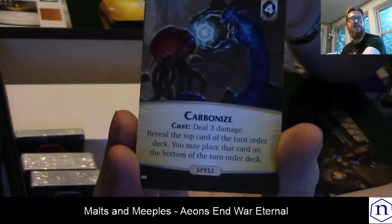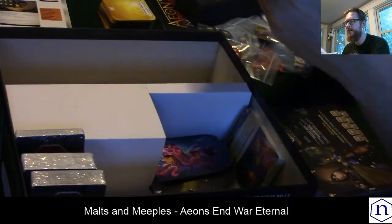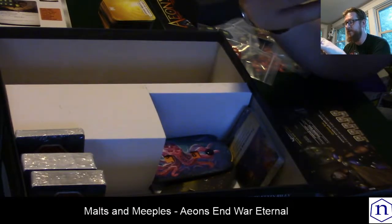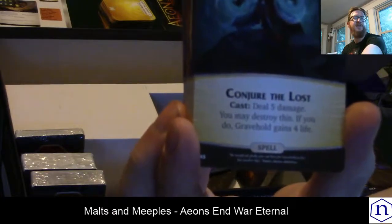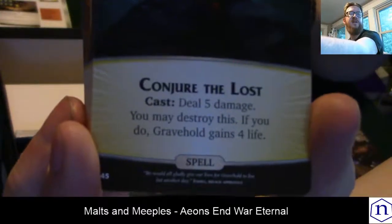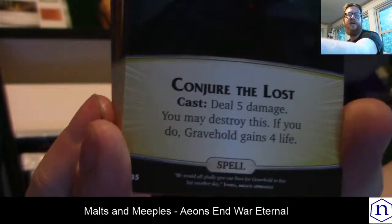For example, this spell costs four and deals three damage, and it allows you to manipulate the turn order deck, which is really interesting. Or this one — Conjure the Lost — costs six, deals five damage. You may destroy this card; if you do, Graveholt gains four life.